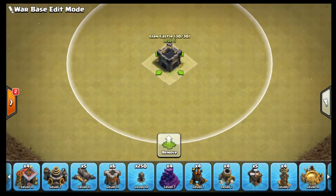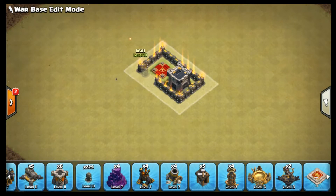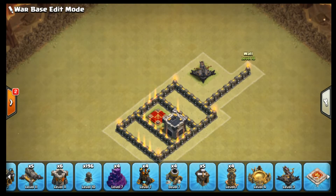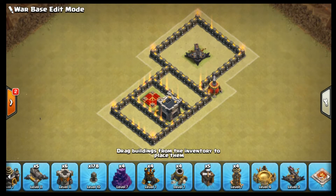Welcome back my friend, this is Sean, and today I am giving you another Town Hall 9 Anti-Three-Star base design. This base is from Hunter and he is from One Hive Clan. Please subscribe for more base designs like this one, and now enjoy while I am speed building this base for you guys.